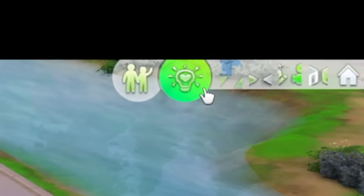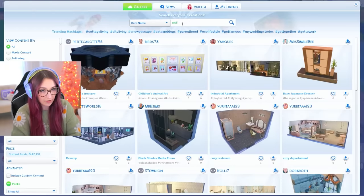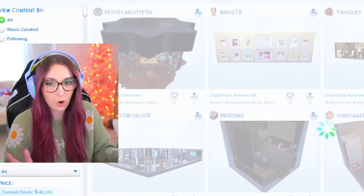Okay, first things first, we gotta go to the gallery. We are going to be looking at rooms specifically. Let's start with an entryway — I'm gonna type in entryway and hope this works.